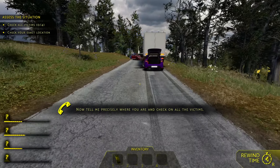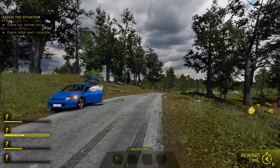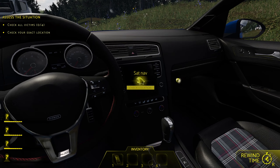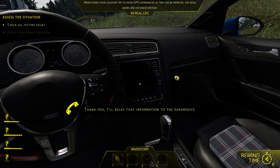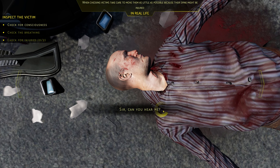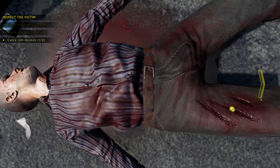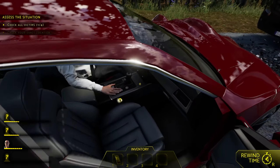Tell me precisely where we are. I'm on a road, there's lots of trees. There's a giant semi — crashed into the car head-on, it looks like. Sat-nav. When giving your location, try to avoid GPS coordinates — it can be imprecise. Use road names and distances instead. Actually in my opinion GPS coordinates would be more accurate, but okay. Now we need to check the victims. Sir, are you okay? Yeah, he ain't okay. He's got several lacerations. Holy shit, he's breathing. He's got lacerations to his legs too. Let's go ahead and get the guy in the car that he hit.